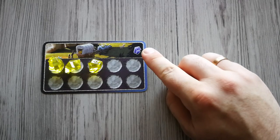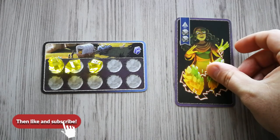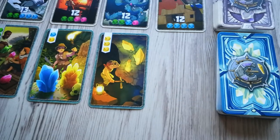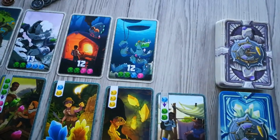The player with the first player caravan begins the game. In a turn, players can perform one of the following actions: play a card from their hand, acquire a merchant card, or rest and take back all played cards.